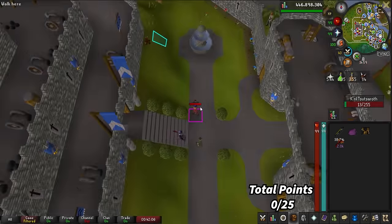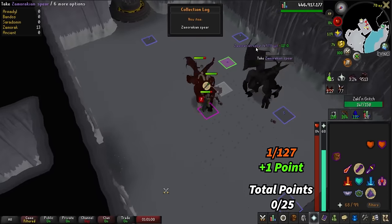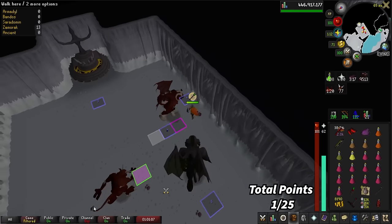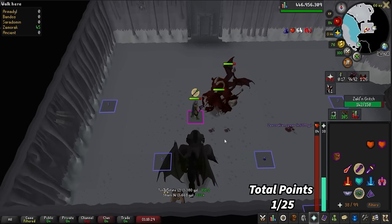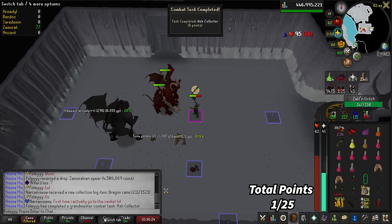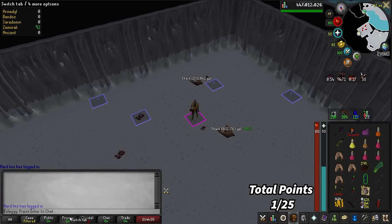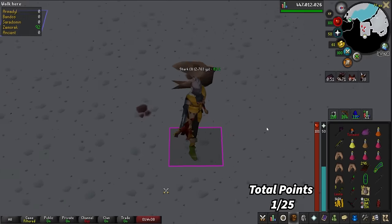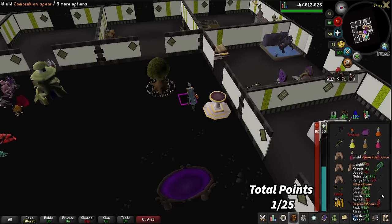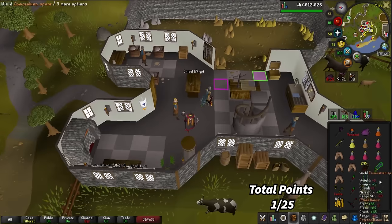I ran out of stamina and I died. There we go — KC number 57. Zamorakian Spear! Oh my god, we got a second one at 65 — that is stupid, in the same trip. There is the 20 kills in a private instance combat achievement. End of the trip — I ran out of anti-venom so I need to bring more next time. Two Zamorakian Spears in one trip — that is pretty good, like 4.5 mil each, so that's nine mil right there.